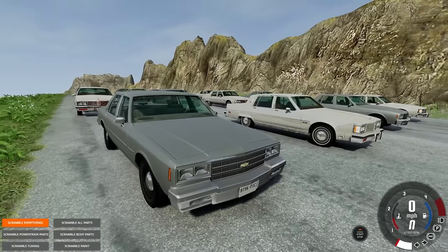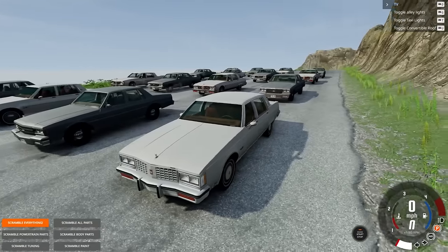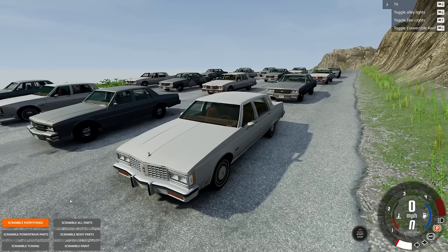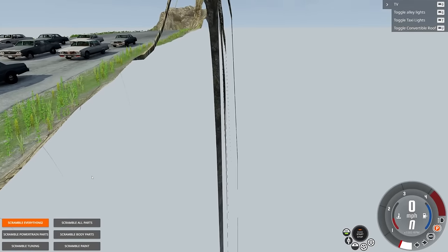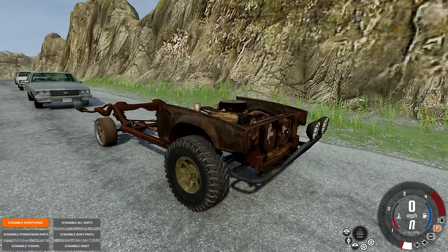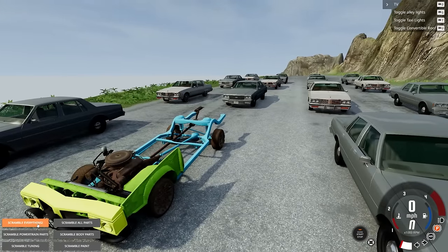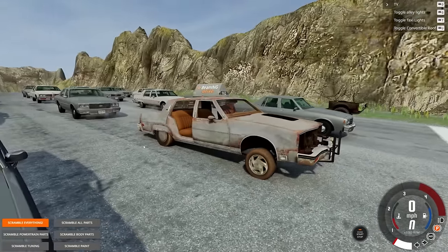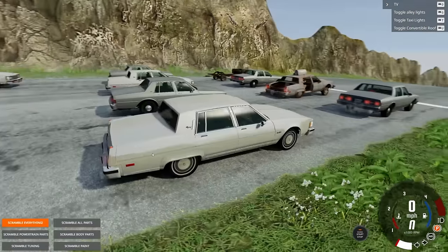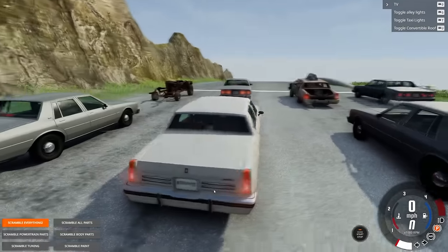We're ready to start scrambling. We have the Oldsmobile and the Chevrolet — there's a lot of parts. Something just exploded and I ended up in the mountain. This is what the scramble does. Scrambling the next Oldsmobile — okay, there we go, that is absolutely beautiful. Apparently we're doing the Oldsmobiles first, and these are actually really cool.